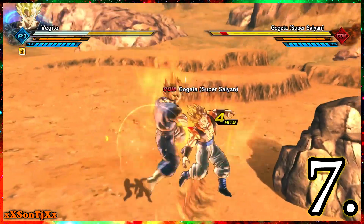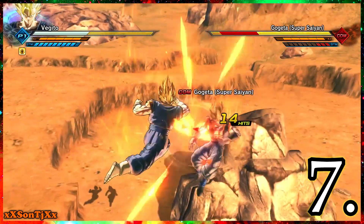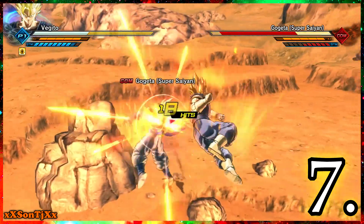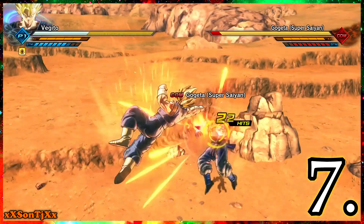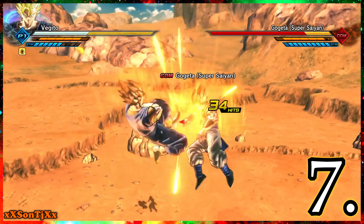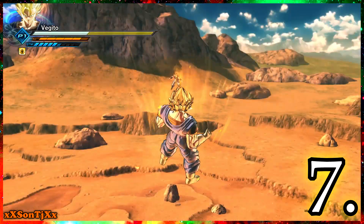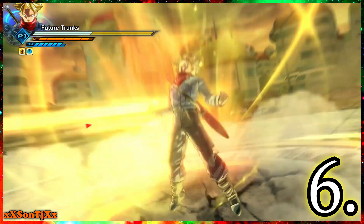All you gotta do is push square, triangle and Vegito can do a punch, kick, down punch, kick down — a really strong move. His Spirit Sword has been really nerfed in this game; I really wouldn't use that. But his Final Kamehameha, if you do it right, does an amazing amount of damage. Super Vegito is a beast — that's why I have him above Super Saiyan 4 Goku.